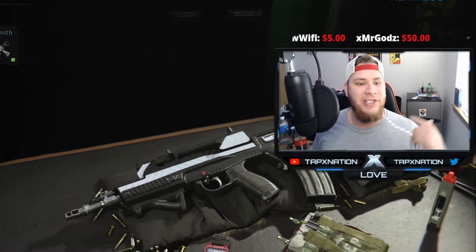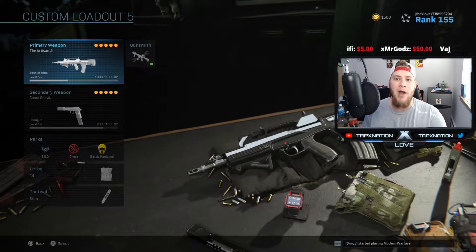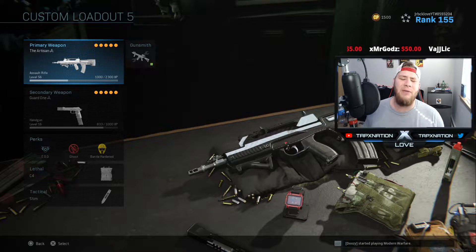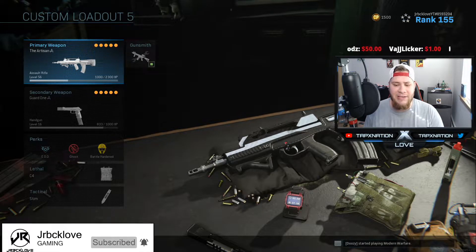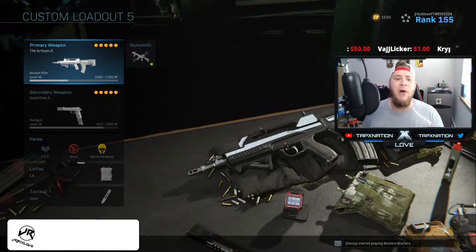What's going on, it's your boy JR here bringing you guys another Call of Duty Modern Warfare video. In today's video we are going to be covering the FR 5.56 blueprint which just came out today for 800 COD points in the COD store. It's absolutely fantastic — it's a one-burst gun and it's just beautiful.